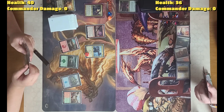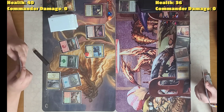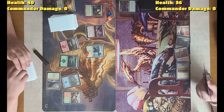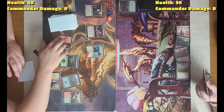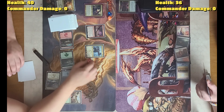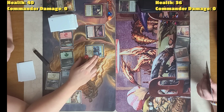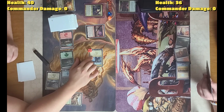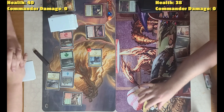I will play a Frontier Bivouac, tap it, and pay 3 into Savage Knuckleblade. It gets +2/+2 until end of turn — activate this ability only once each turn. So it'll be temporarily an 8/8. I'll pass.